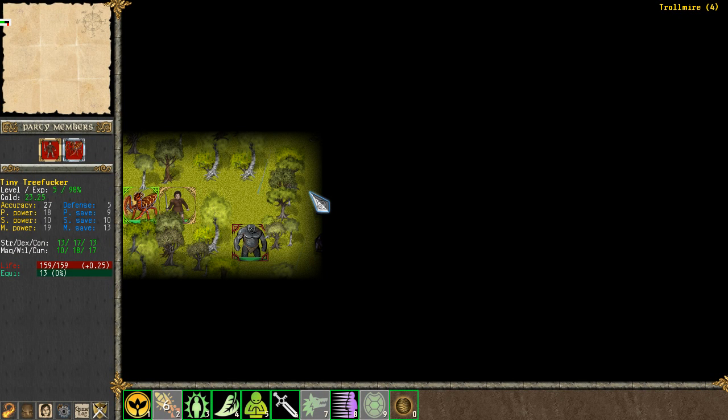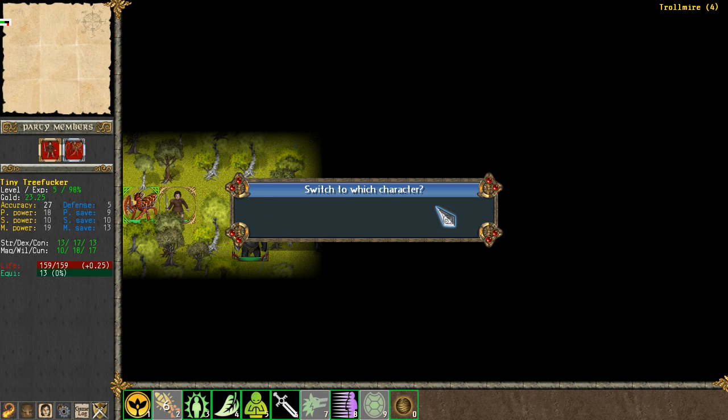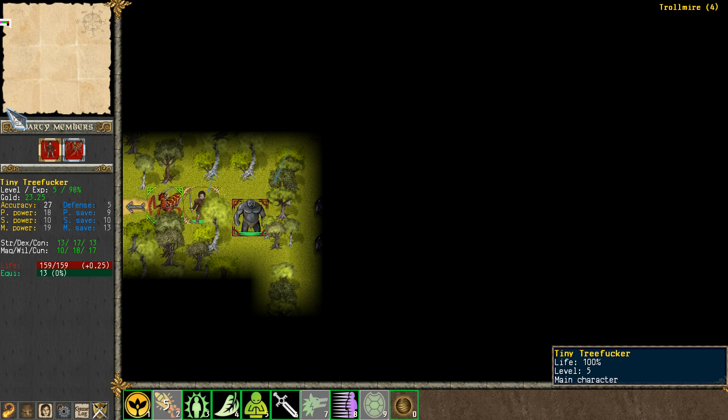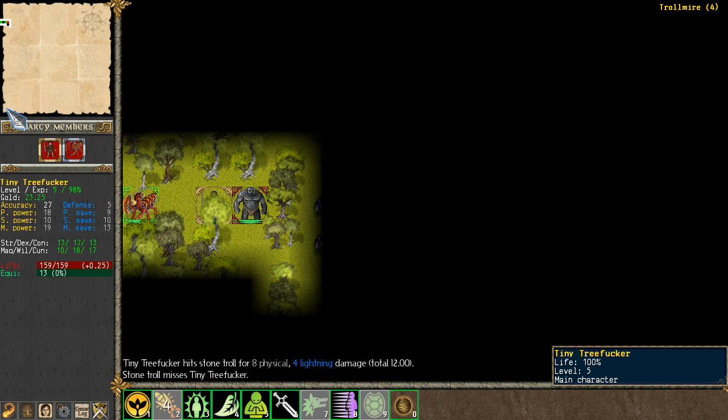While I was fiddling with that, a troll showed up. The Control tab says I can switch to a character, but it doesn't work. I don't think I can anyway. We've got a problem because my spitting guy is on the wrong side of me.